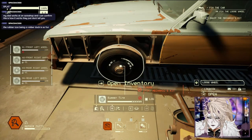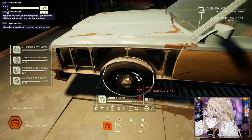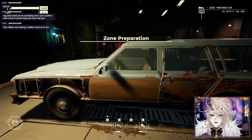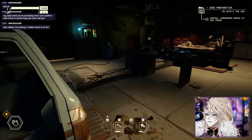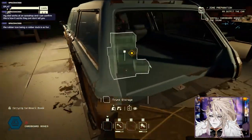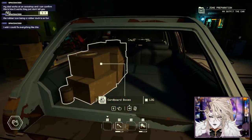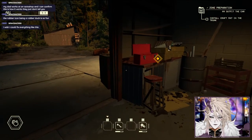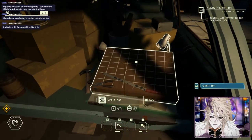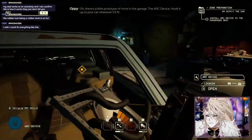Nice! Install the cargo boxes in the trunk and the craft mat in the trunk. That'll do it - we're so ready to go. There's a little prototype in the garage - the arc device. Hook it up to your car wherever it'll fit. This beauty won't just be your tour guide, it's your north star and the only way back to safety.